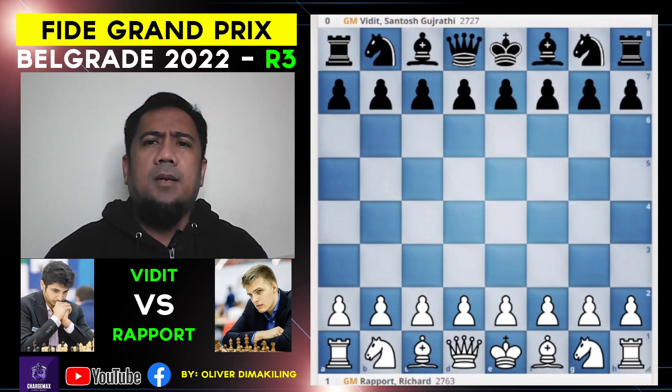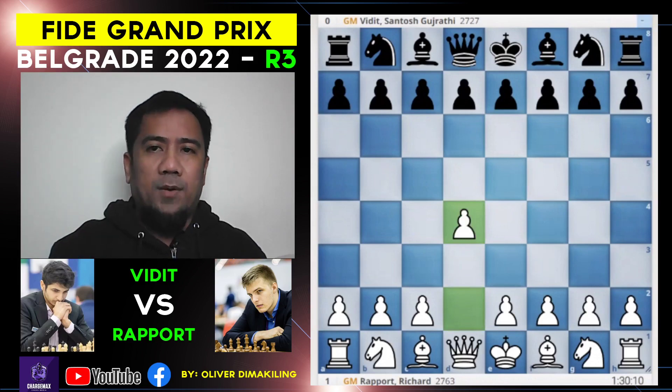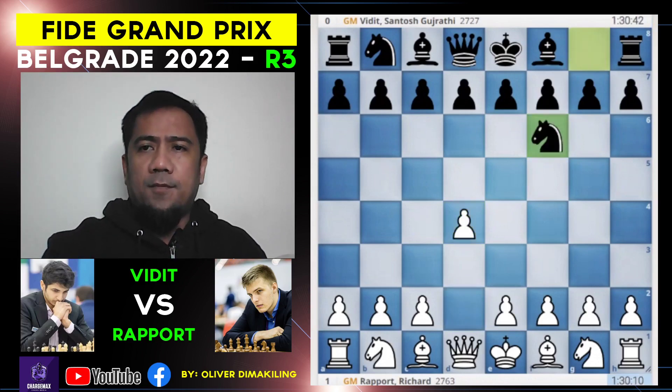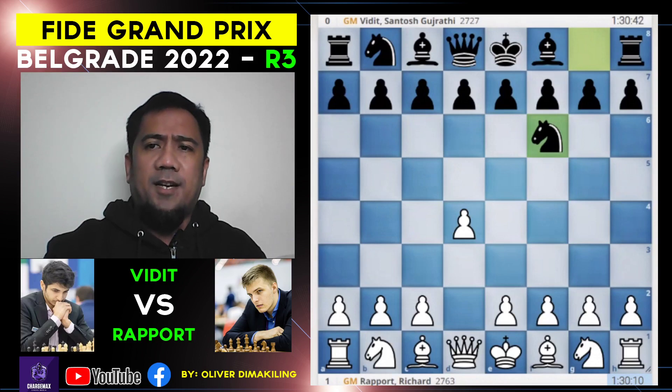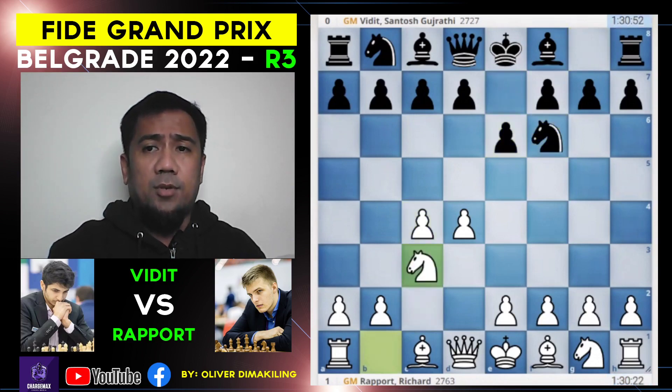Without further ado, let's take a look at the game. Rapport was white, he went for d4, Vidit went for knight f6, we have c4, e6, knight c3, bishop b4.